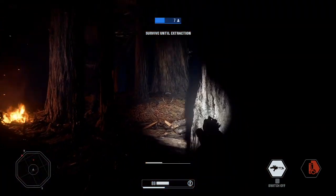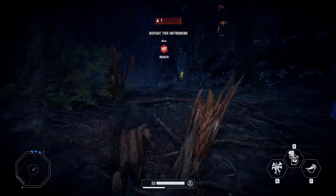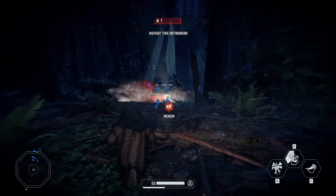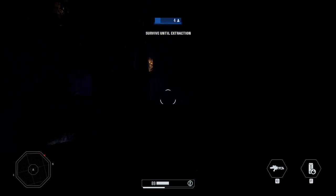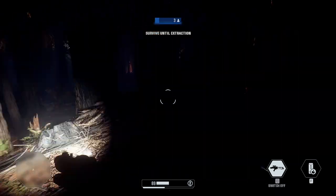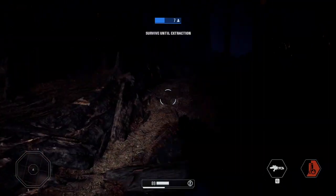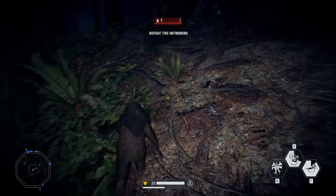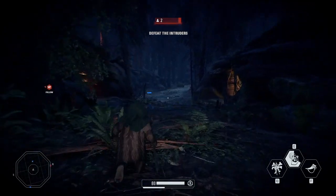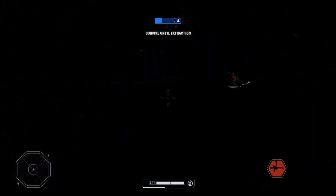Being able to hear where the Ewoks are gives you a great advantage in surviving. And lastly, the biggest tip on how to win Ewok Hunt as a stormtrooper: at the end of every game there is a shuttle you need to board to win. It takes about five minutes or longer for the shuttle to come down. The most common mistake is instantly running to the shuttle when you see the marker show up on your screen.